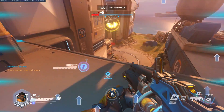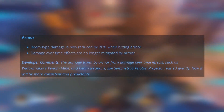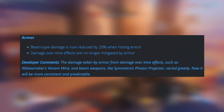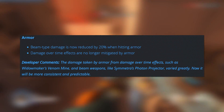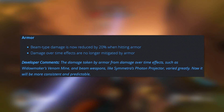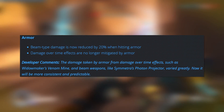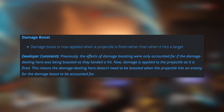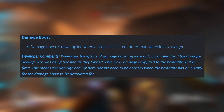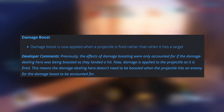That does it for all the hero-specific changes. There were also some hero general updates. Armor: beam-type damage is now reduced by 20% when hitting armor, and damage over time effects are no longer mitigated by armor. The dev comments do a pretty good job of summing it up — it's basically just to make armor and its effects more consistent. Damage boost is now applied when a projectile is fired, rather than when it hits a target — again, just a consistency improvement and generally a quality of life change.